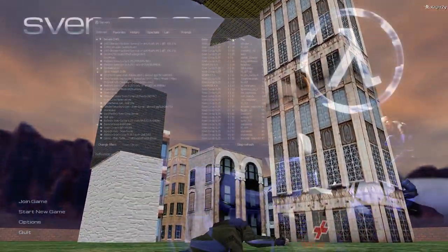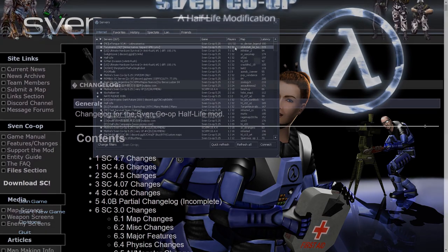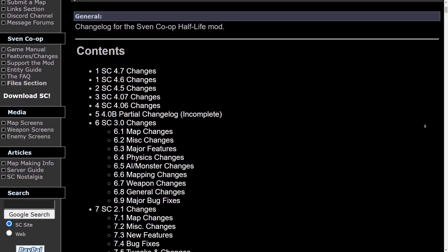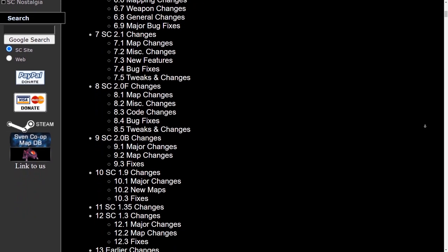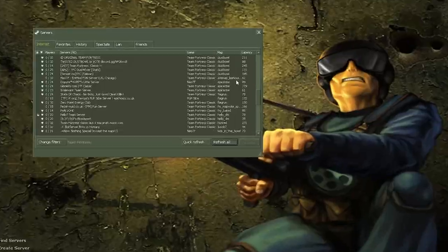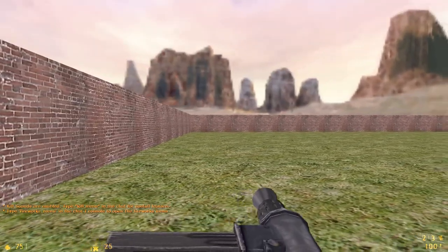In the later years of the 2000s, I think the Sven Co-op team had enough of the EntMod servers taking over their game and released an update that sadly broke EntMod. It was no longer a game mode you could experience in Sven Co-op unless you wanted to downgrade to earlier versions, and all the EntMod servers dried up. Sad days. You can still play EntMod on a variety of old GoldSource games, though. I hop into Team Fortress Classic every once in a while to see if anyone's in those servers making things, but usually no one's home.